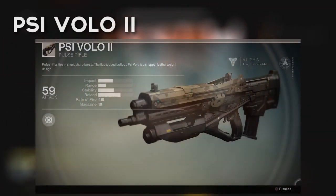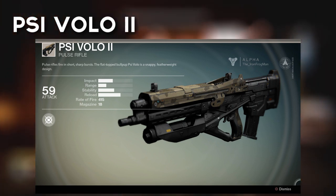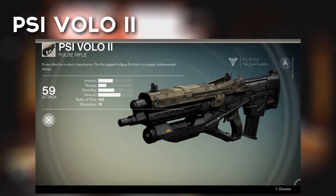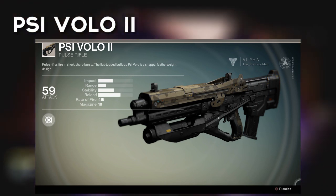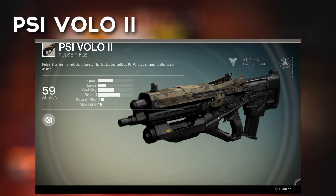The PSI Volo 2 will require players to hone their trigger fingers, as this pulse rifle is in a 3-round burst configuration. This makes it much more favourable to those who play the game slowly, at a distance, popping shots at people on the horizon. The 3-round burst configuration improves accuracy over long distances immensely.